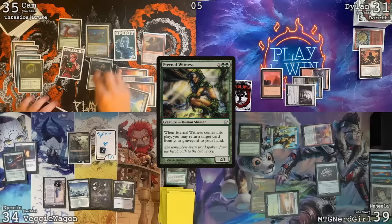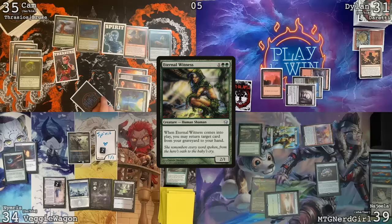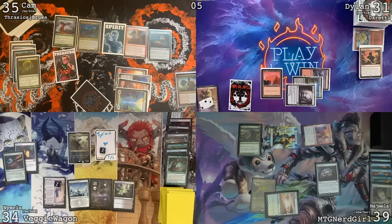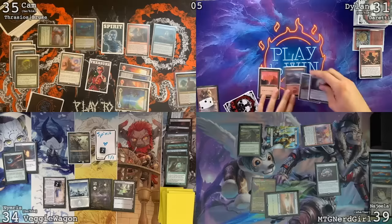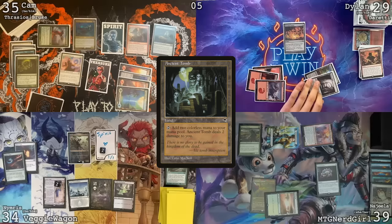I'll get a draw, play a Taiga, throw out a Dockside Extortionist — I'll get four, down to three Treasures. Maybe it's just Fierce Guardianship — as much as I do want Rhystic Study, I don't think I can afford to have everyone pay for the spells they cast, so I will get back Fierce Guardianship. Drannith Magistrate. Pass turn. Untap, draw a card. I don't gain life because I don't have enough artifacts. Play a Mountain. Cast Salvaging Station, lose two off the Ancient Tomb, go to 29. I'll pass my turn.